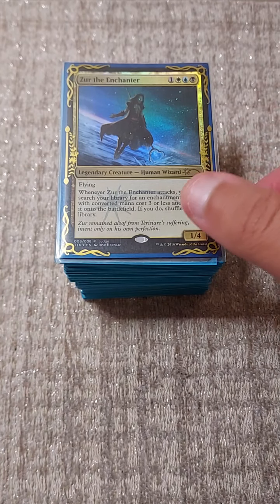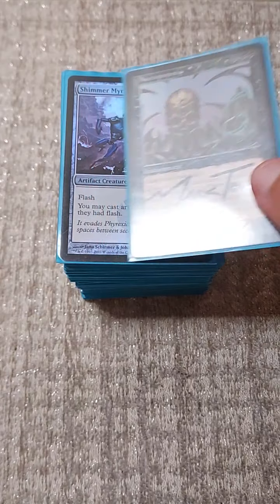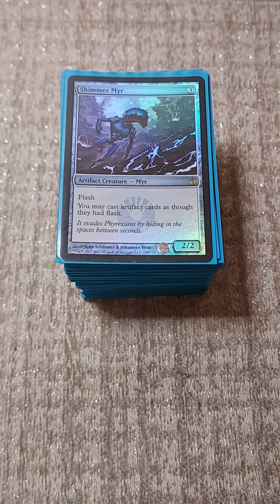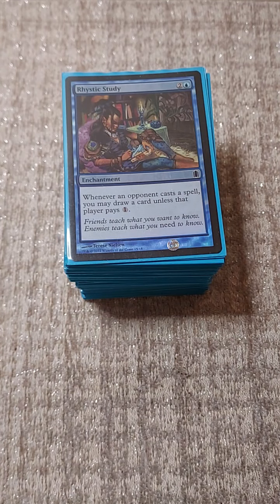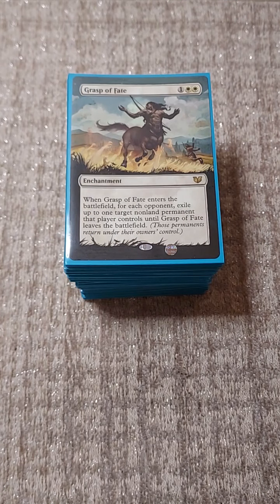We have Xer the Enchanter - it's a judge foil of course. We have Necropotence because Xer special summons Necropotence, and this deck runs Shimmer Mirror as a finisher. We also have a handful of enchantments: Rhystic Study, Mystic Remora, and Grasp of Fate - a card you've probably never heard of before because no one runs it, likely due to the double white. But Grasp of Fate is a very important card in this deck for when you cannot go into Necropotence.